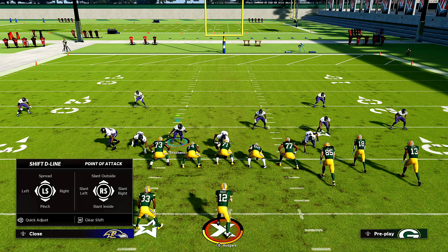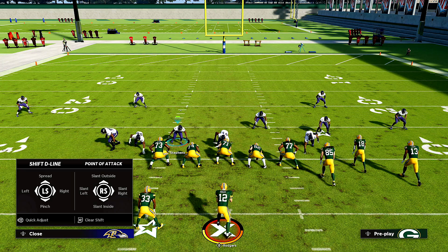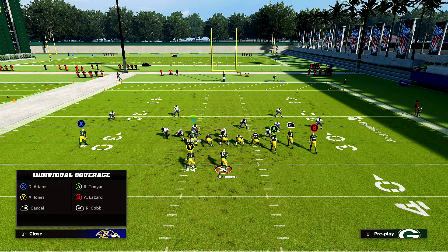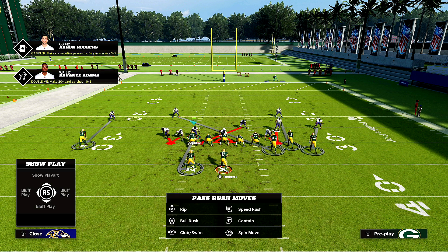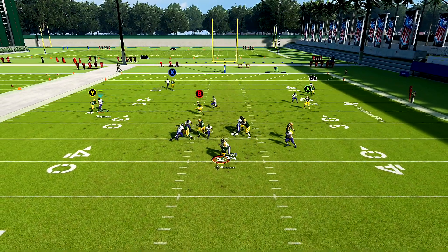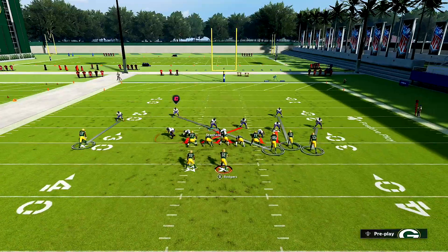Here are the steps: left on the D-pad, left stick up to spread the D-line; left on the D-pad, right stick up to slant outside; then press Y or Triangle with the right stick to the outside. Then man yourself up to the running back — press A or X, right stick up for man coverage. Select the Y — which is running back Aaron Jones — and hover right in front of this guy. Snap the ball, wait, then take off and you'll get that guy coming off.